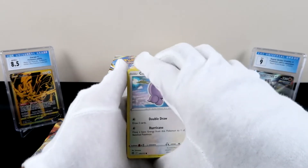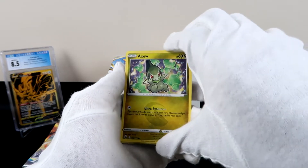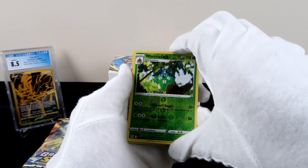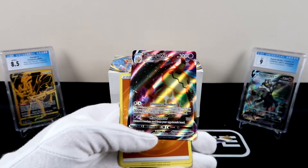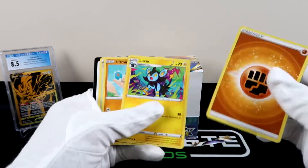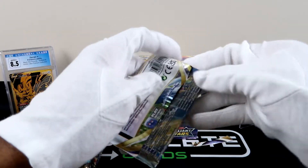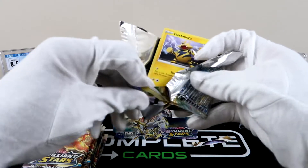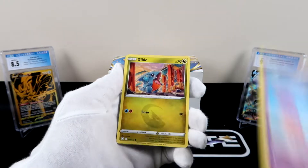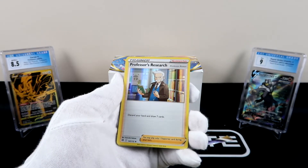We have one V-Star and two full arts. I think the Sylveon V is pretty fire, that Houndoom is pretty fire too. Hopefully we can pull some more heat — it looks like we're not done yet. We have a reverse holo Roserade — player of the day right now — followed by... okay there's something there. That is a Vmax — that is a Mimikyu Vmax, looking super fire. If you can pull a Vmax I wonder if that means you can pull two V-Stars in the same booster box. Gible, Turtwig, and we've got a reverse holo Nosepass and a Professor's Research holo.